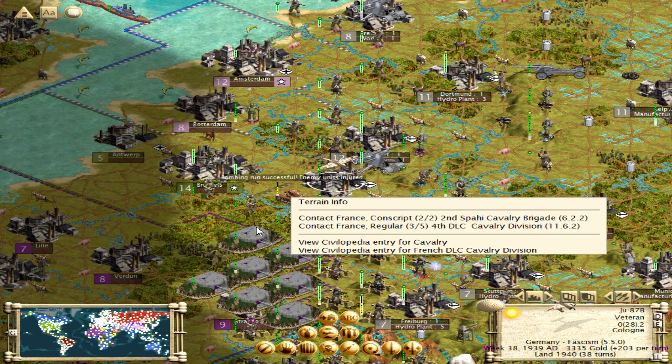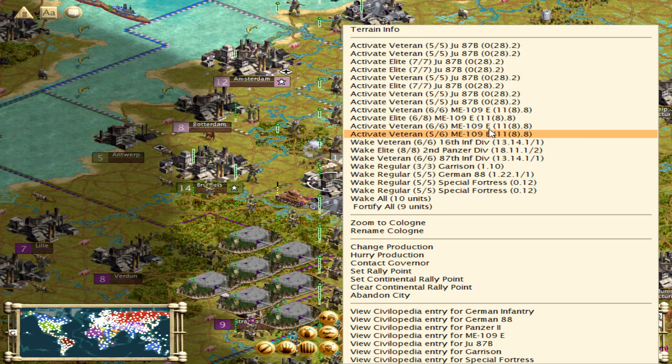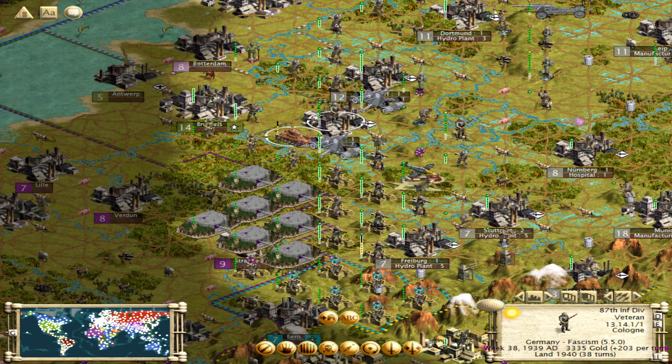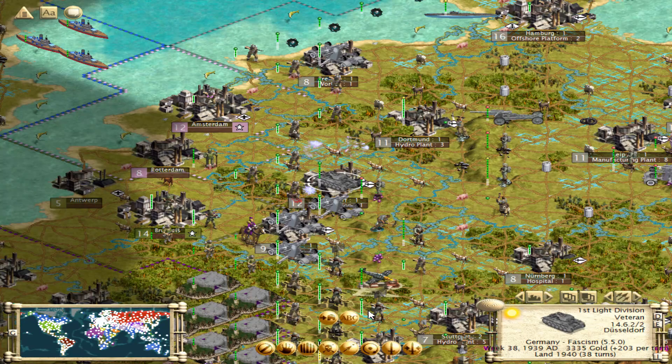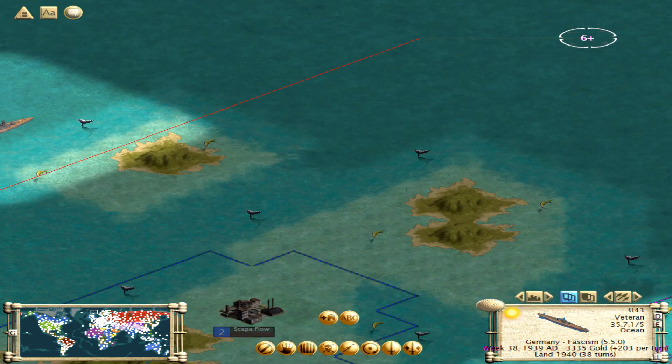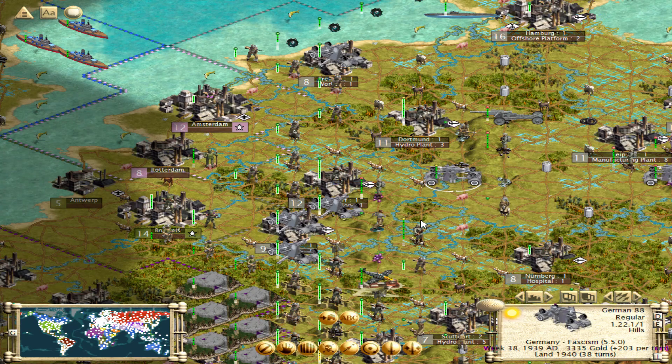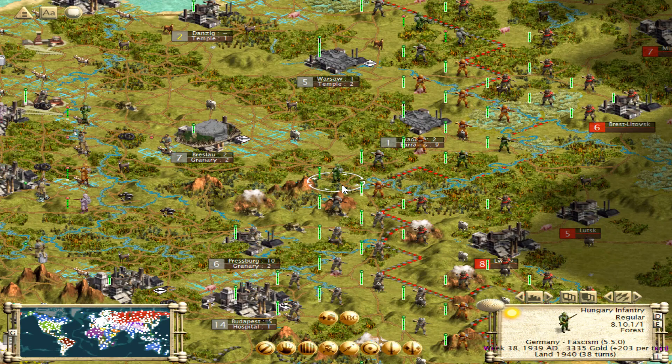Let's go ahead and just put these guys down — I think we can take that. What's its defense? A six. I have motorized infantry around here. There's all those hit points I was waiting for. Next turn, we'll probably move in next to Amsterdam — possibly even take it, depending on how it goes.